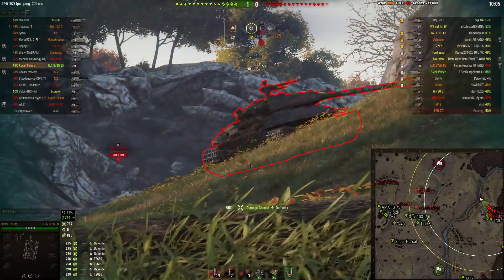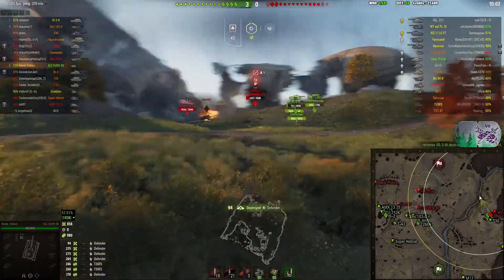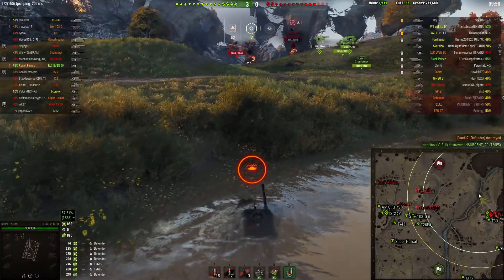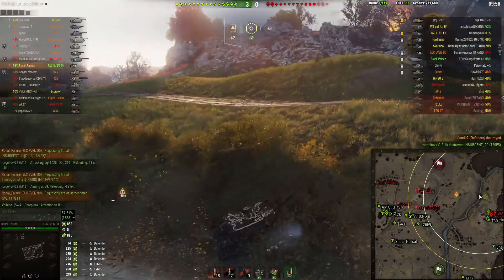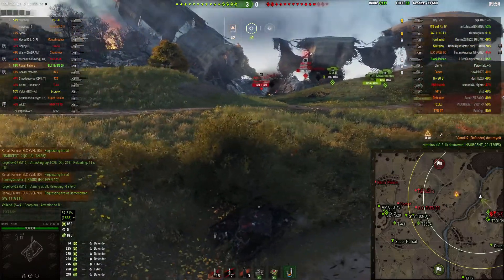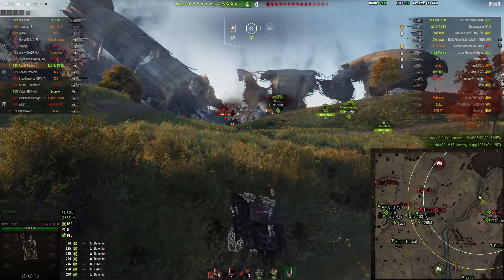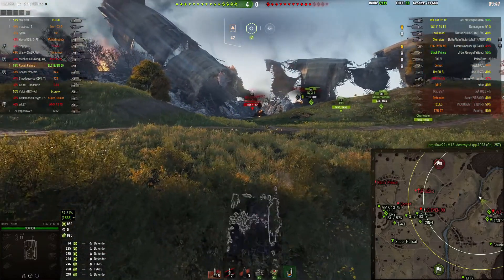Now I'm going to finish off this Defender. A good thing to know about the psychology of teammates is that once you get rid of a gun they'll get more bold — the fewer guns there are, the bolder your team gets. Obviously you don't want them to rush in and suicide, so pick your moments carefully.